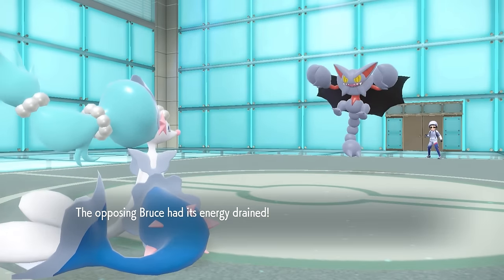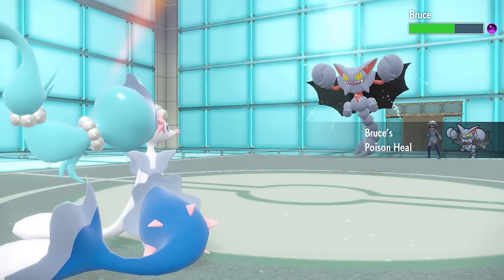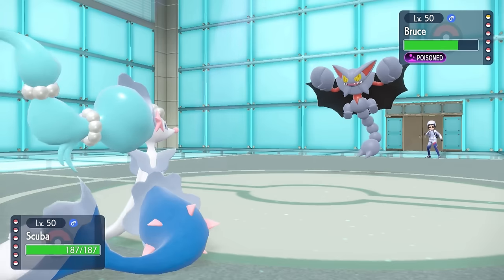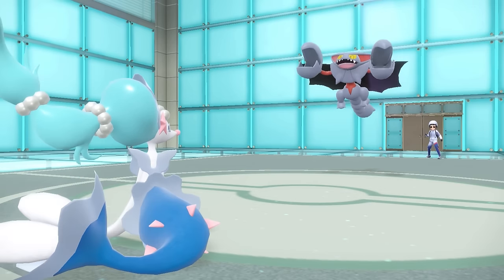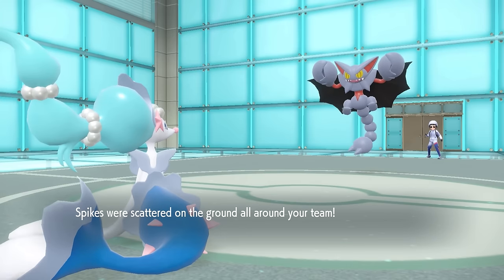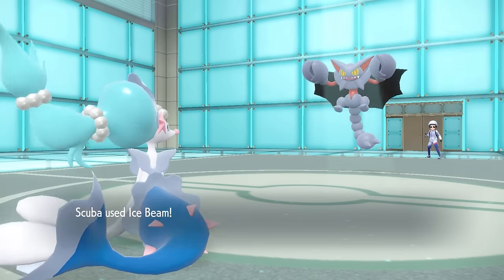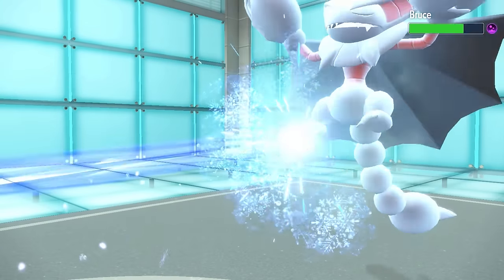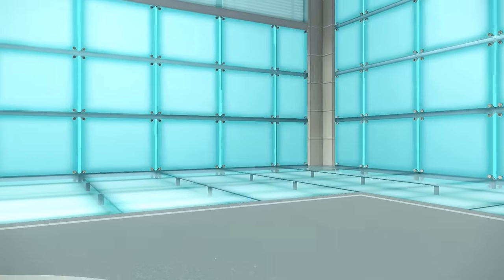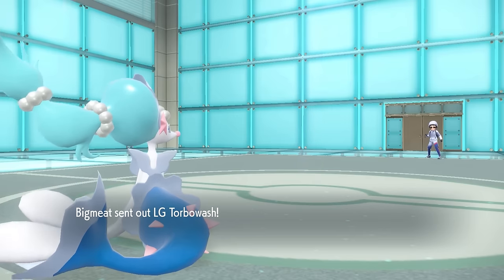It's going to be more of a defensive Gliscor build, but at this point I'm just going to click Ice Beam to play it safe. I'm sitting at full HP so this is totally fine, and they do stay in once again to get up another layer of Spikes. So my switches are definitely going to hurt a little here with two layers of Spikes and Stealth Rock. Luckily, the Ice Beam takes care of the Gliscor, and down goes a pretty annoying defensive threat.